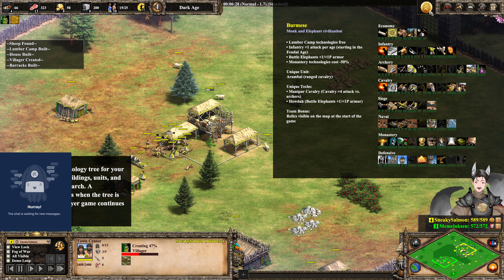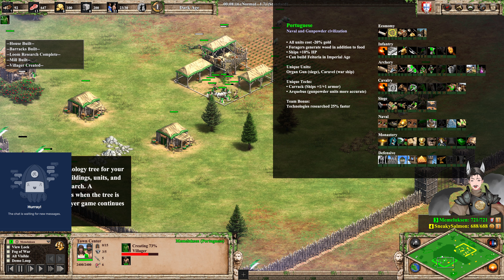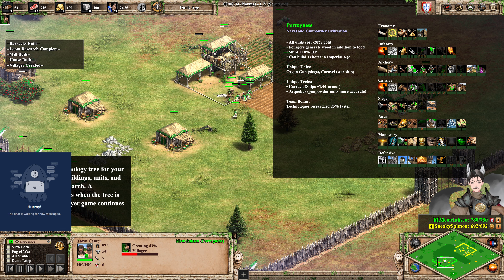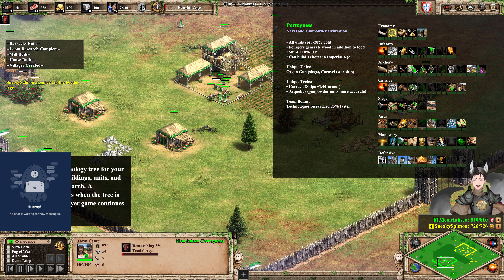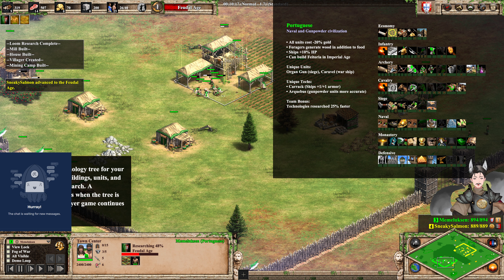The Burmese are a monk and elephant civilization. Lumber Camp technologies are free, which could be very useful in this map since there's a lot of trees in the center. Infantry gets plus one attack starting in the Feudal Age. Battle elephants get plus one plus one armor. Monastery technologies cost 15% less. Unique units are the Arambai — ranged cavalry that throw darts — and the Manipuri Cavalry, which gets plus four attack versus archers, making them a very effective counter. Relics are visible at the start of the map, which could make fast castle a good idea, and since it's Arena as well, it would be very good.